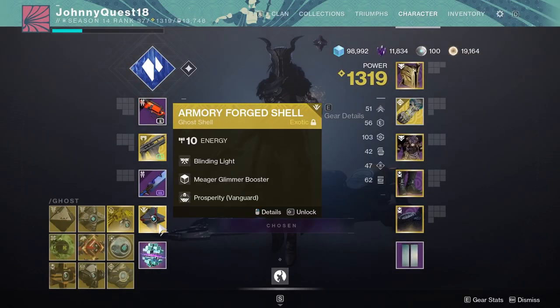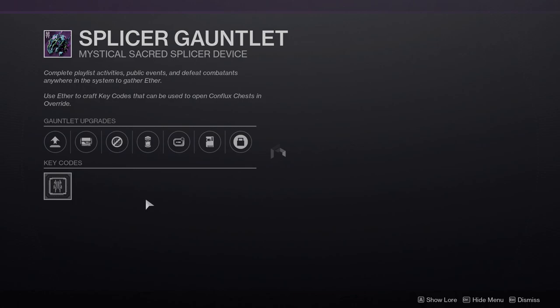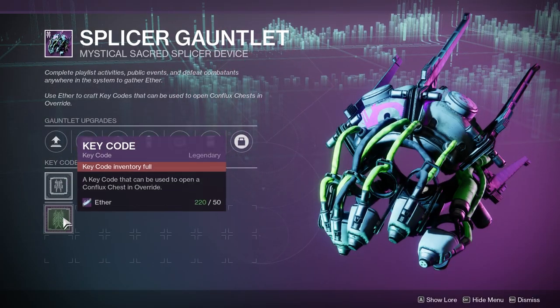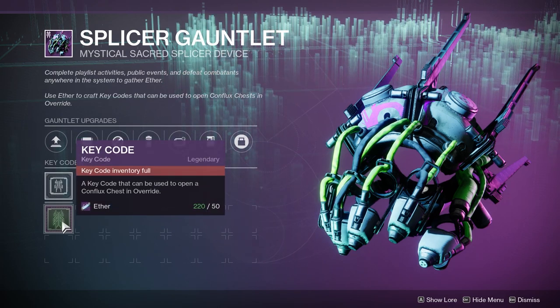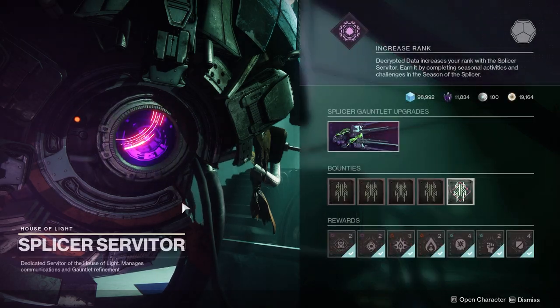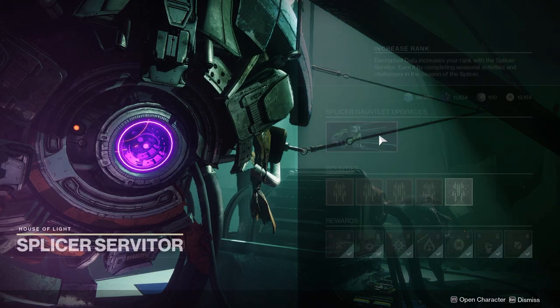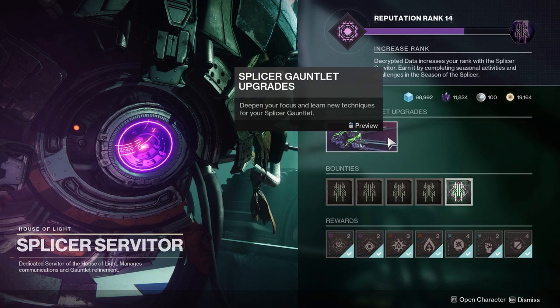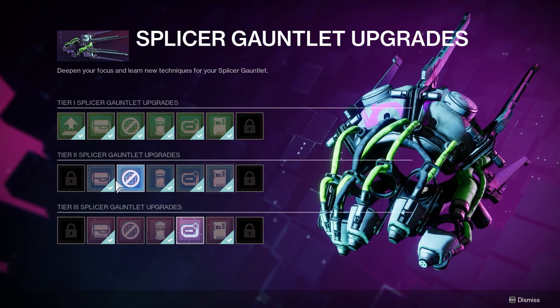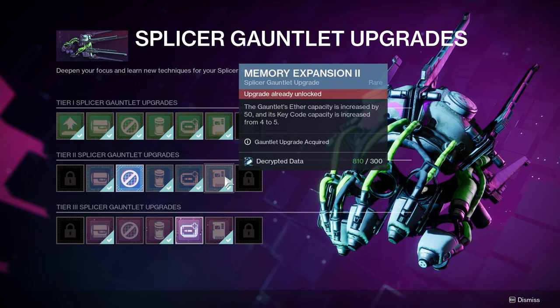Remember, you can also build keys as a stockpile, so if you're maxed on ether, make sure to get all your keys maxed out. I'm at clear max right now, so you want to avoid getting overflow ether. Back to the gauntlet upgrades - this is one I would upgrade maybe one or two levels at first, and you can save the rest for later.